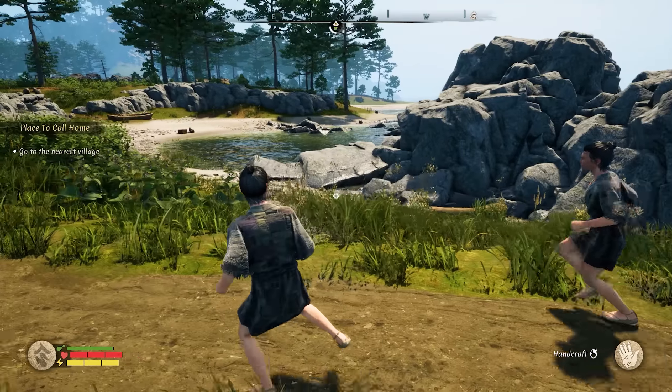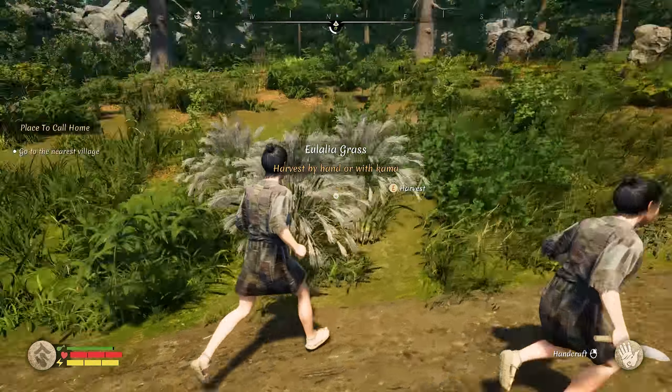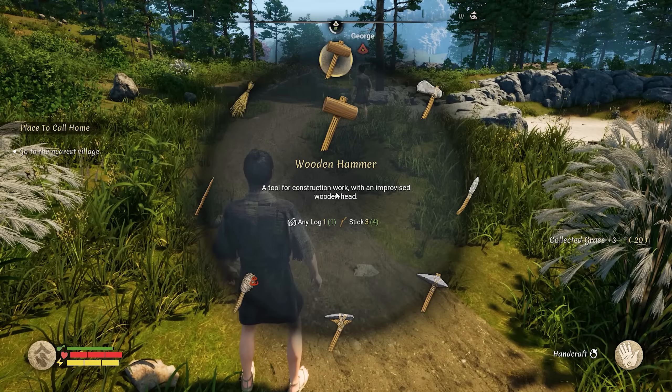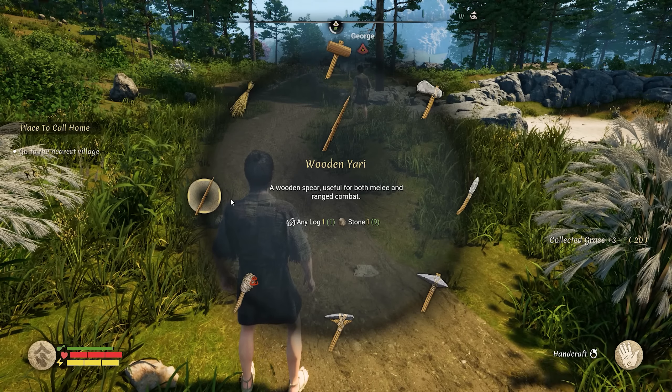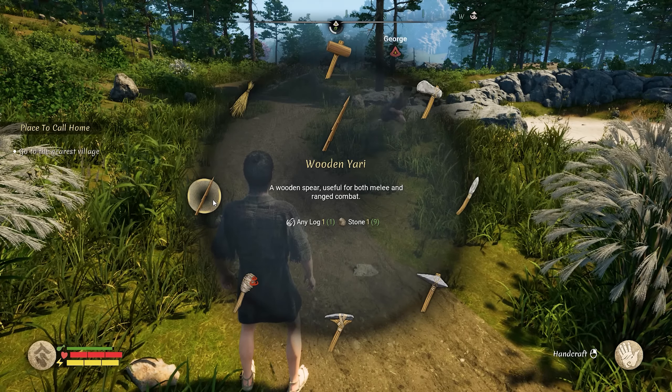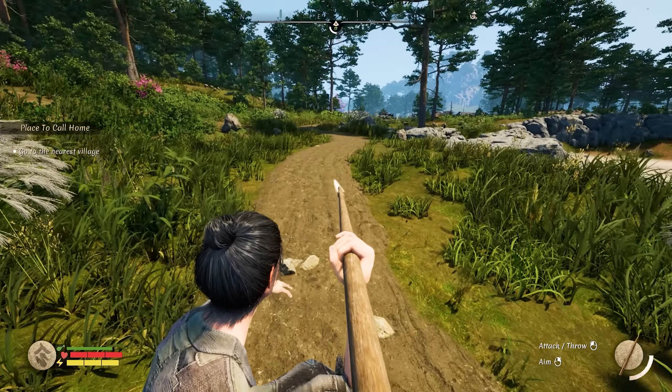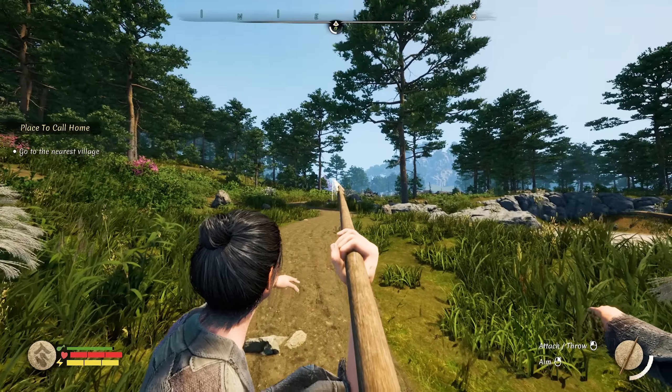There was someone up ahead. There's a deer — let's kill a deer on the left. Can we make a spear or something to throw? A wooden yari. Wooden spear, useful for melee and ranged combat. We have spears. There's a deer — you can throw it. Let's go get the deer, quick.